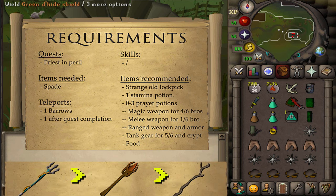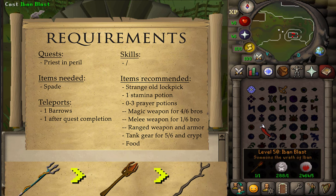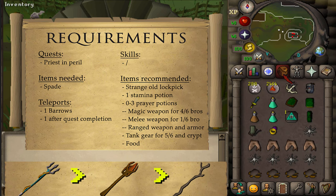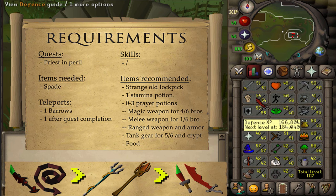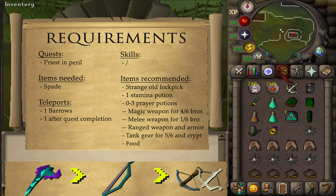For the weapons, we're gonna be killing 4 out of 6 Barrows Brothers using Magic. I suggest bringing an Iban Staff or a Slayer Staff for Magic Dart or Iban Blast. If you have level 75 magic or higher, bring a Trident of the Seas. One of the 6 brothers is an Archer so bring a Dragon Dagger. You can also use magic to kill the Ranger. The 6th brother is a Mage — you can't kill it with magic as all spells will splash, so bring Ranged like a Magic Shortbow or Rune Crossbow.